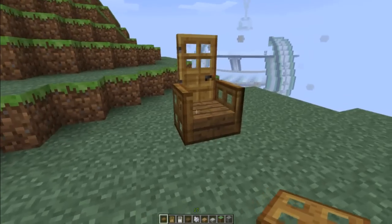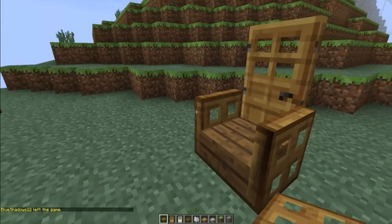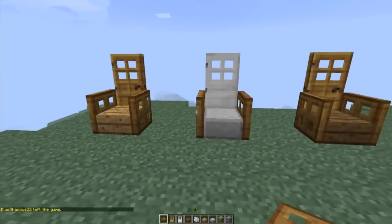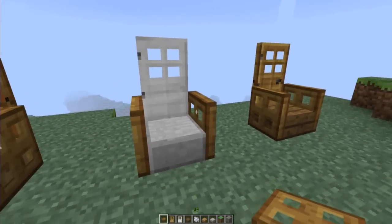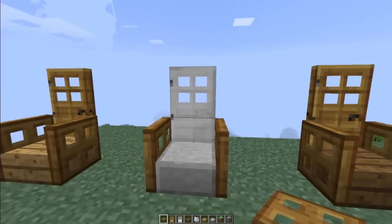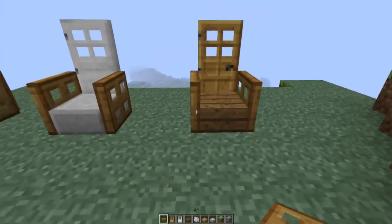I actually like the look of this. It's kind of like a throne. There are different doors and slabs in the game so you can make a variety of chairs. I don't know which one you like best. I like this one a lot, but the trap doors aren't the same color as the slab or the door. It's up to you guys. I think this one looks the nicest.